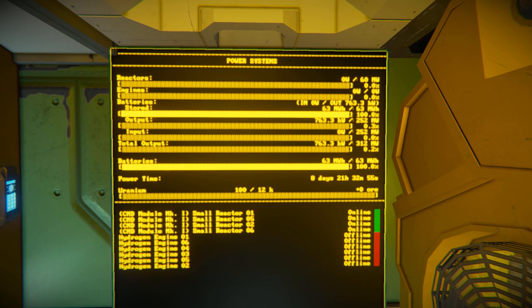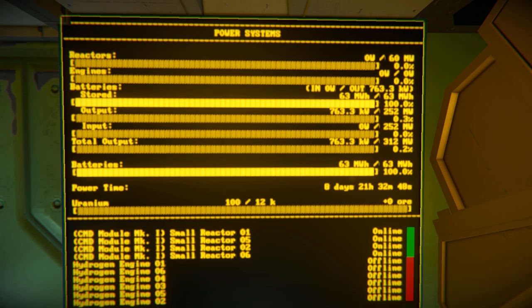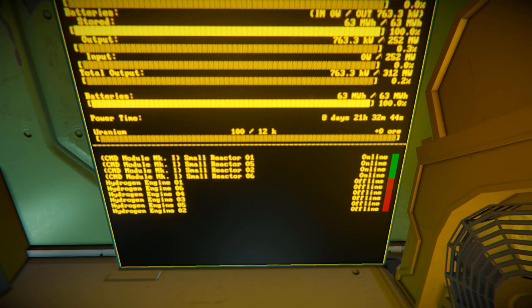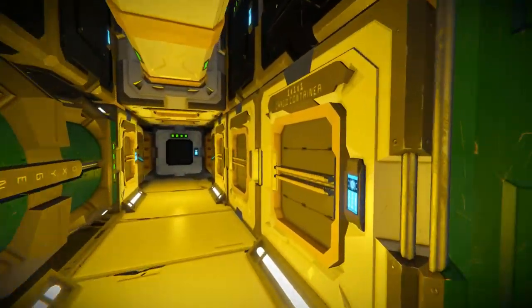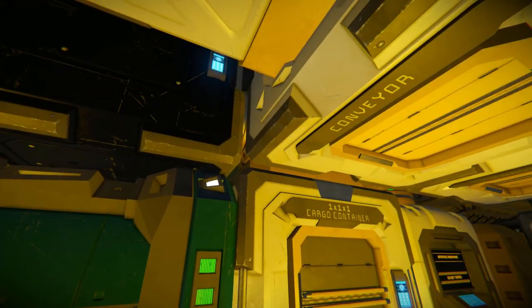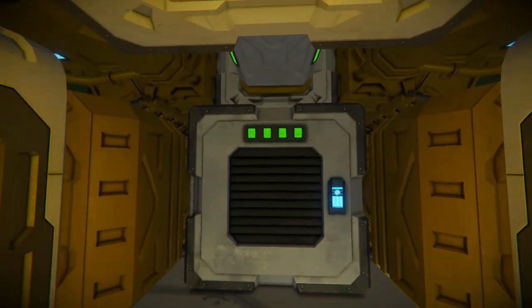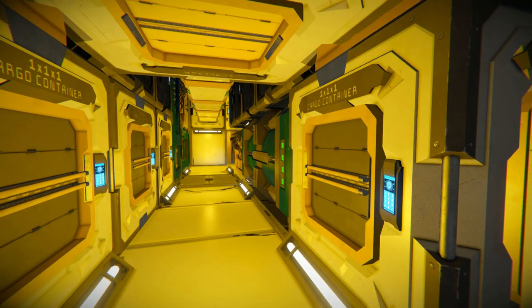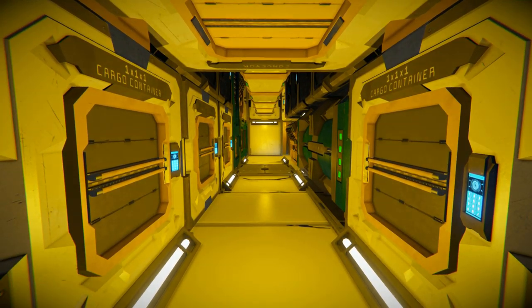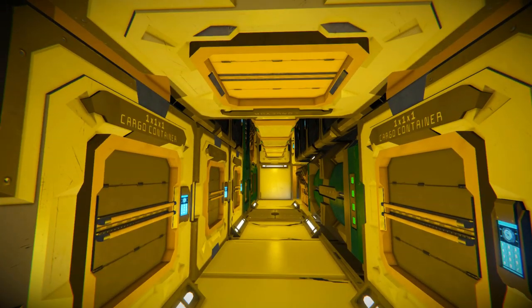We've got an LCD screen showing our power settings — a bit blurry, not too sure what's happening there. We can see the power of our batteries, our uranium, our modules, and hydrogen engines on or off. Walking down we've got some more cargo containers, our oxygen tank, some conveyors, some batteries, another air vent, and some programmable blocks. We've got the interface mainframe which drives all the LCD screens and inventory displays, and the automatic door control which is how the airlock works.